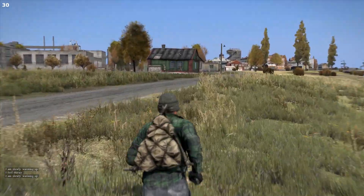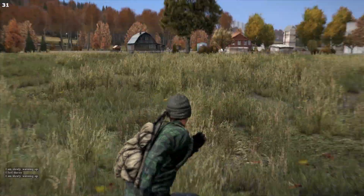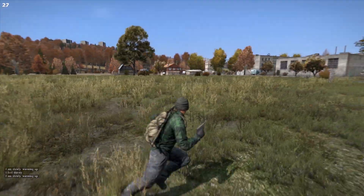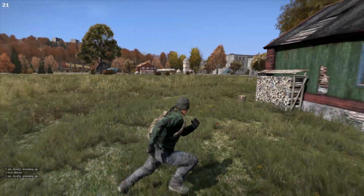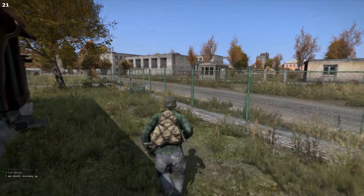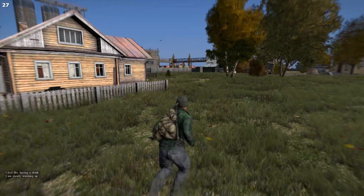Here are a couple of clips of me running towards Cherno and in the fields with my FPS shown. Running into Cherno, when I look away from it I have around 30 FPS; in the field I have about 40 FPS, but in town it drops as low as 23 to 25 FPS.